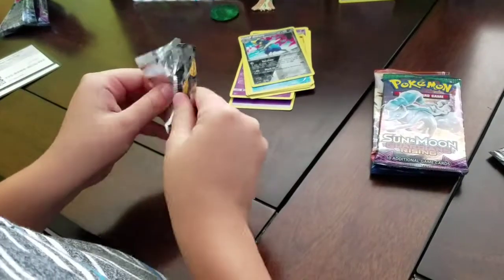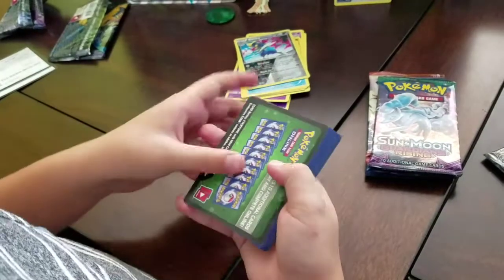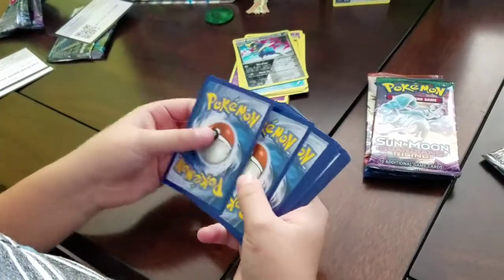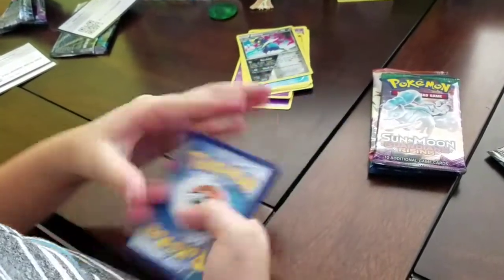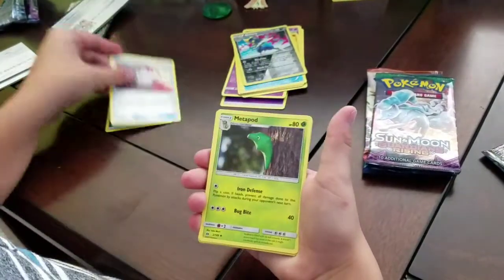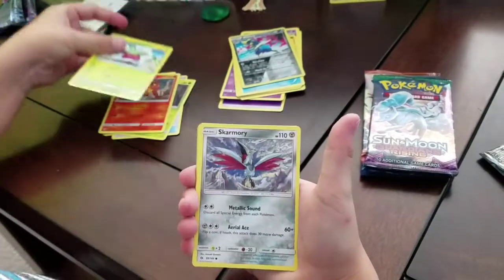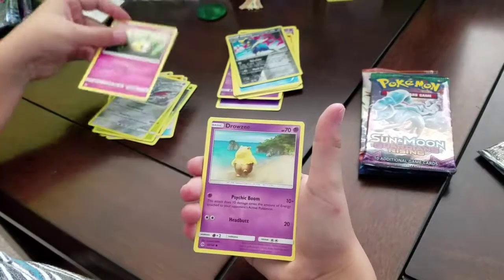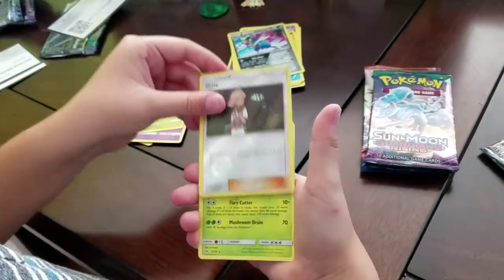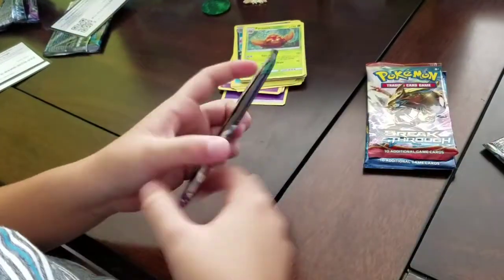Sun & Moon pack: leaf energy, Pokémon Catcher, Metapod, Torracat, Bounsweet, Skarmory, Cutiefly, Drowzee, Rowlet. We already got one Litten and a Parasect — why you gotta be so rude, Parasect?